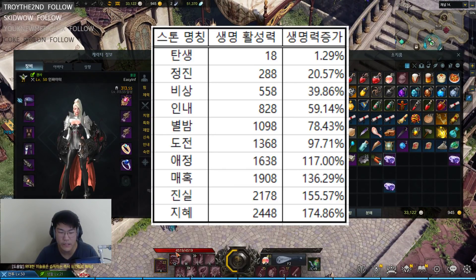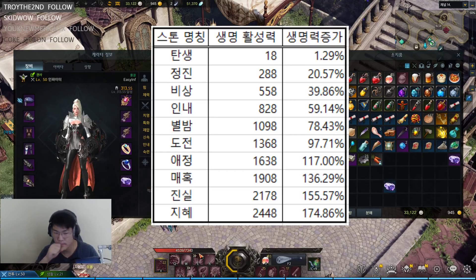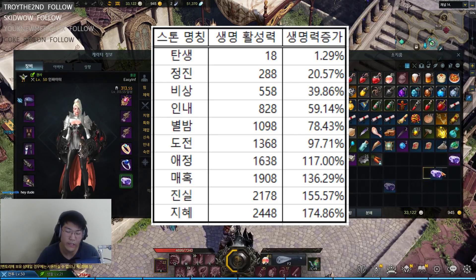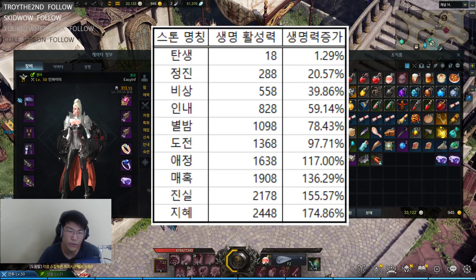So if I take off this stone I sit at 4,500 base HP. Putting it on increases that by about 60%, which is around +2,600 additional HP — about what you'd expect. At much higher item levels you can get up to 175% increased HP, which would take my 4,500 HP pool up to around 12,000. Higher tiers of ability stones have greater impact than secondary stats. If you find a higher tier stone, start using it immediately even if the secondary stats aren't ideal — extra HP helps you clear guardian raids and survive longer. If you're dead, you're not doing any DPS.